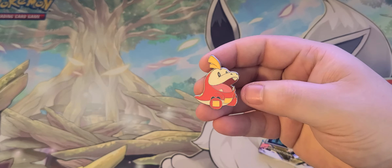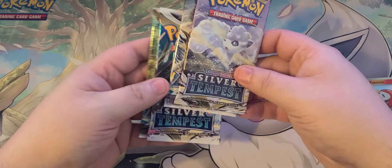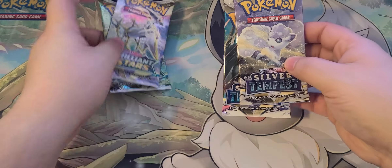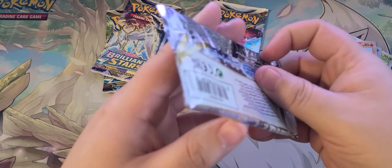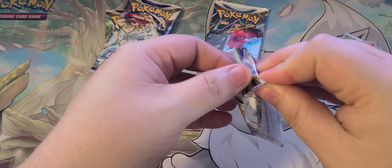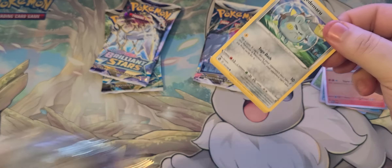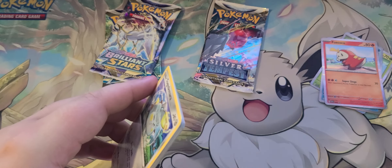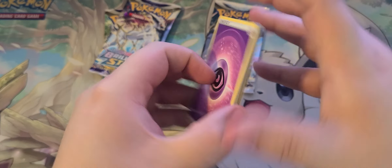Here we have a Fuecoco pin — a little guy, look at him, a little rascal. Let's get into our cards here. Two Silver Tempest, two Brilliant Stars — it's the same in every single box. At least they didn't pick Fusion Strike to put in here, so that's good. Alright, first pack of the box. Let's see if we can pull anything good.